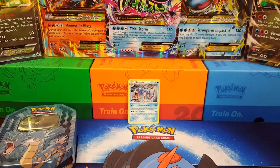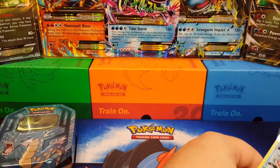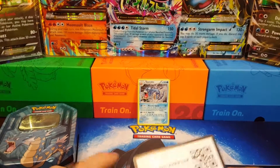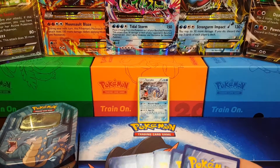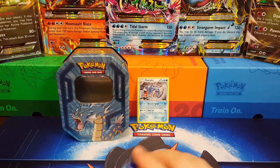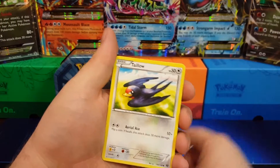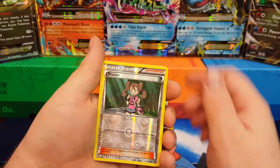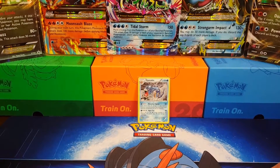Which one do you want, Jasmine? You want the XY base? Okay, let me get a sleeve. You can open it — just don't show any of the cards off yet. We got Finneon, Voltorb, Chespin — I love that Chespin — Hoppip, Spritzee, Corsola, Diggersby, Ledeon, a Shauna reverse holo, and a Wigglytuff. So nothing good out of that one.